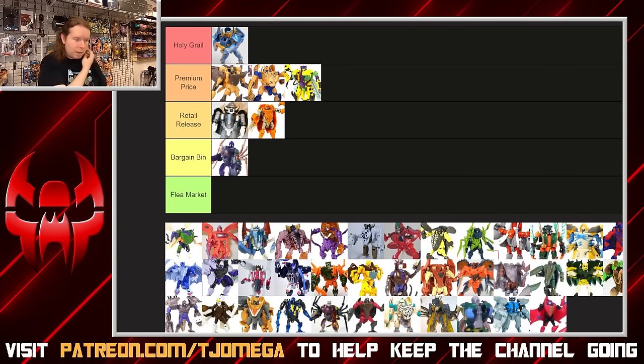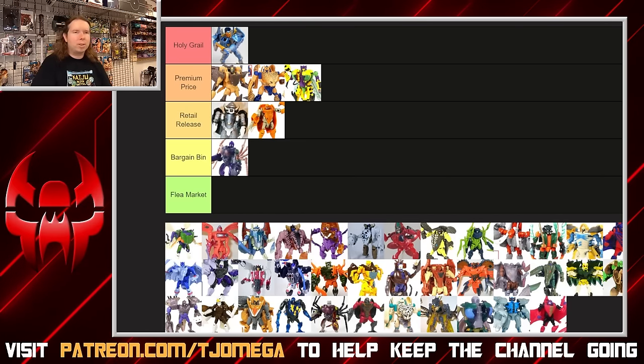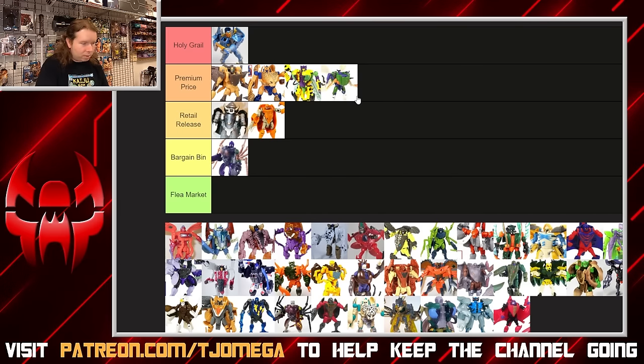Cicadacon is interesting — I kind of feel like he does Waspinator better than Waspinator. He casts a similar silhouette and has a similar transformation, but he's a tighter figure overall. His legs are a lot more stable, and he's way bulkier in the chest because he has to hide a combiner head inside him. Keeping in mind the fact that he can combine with two others, I think that actually puts him at the low end of premium. He's surprisingly nice considering he's the top of a combiner.